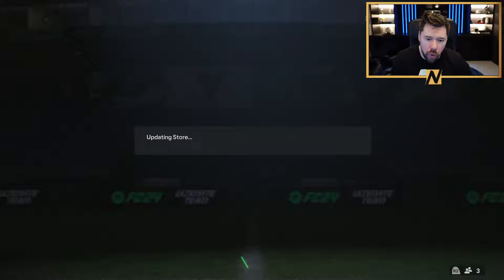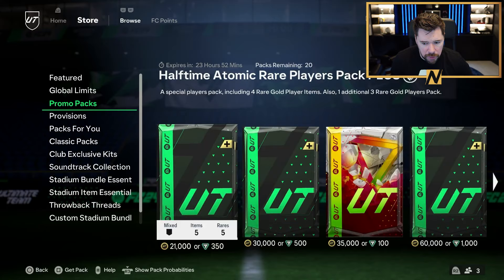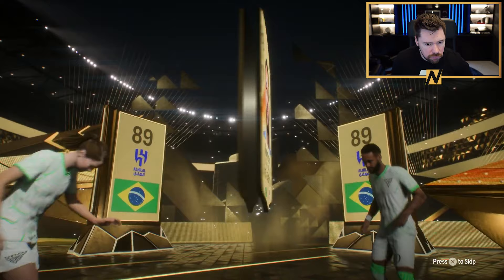In the store we've got the 85-plus pack for free. Then the promo packs — I want the thousand FIFA point pack, 15 rare golds. I'm on EA, give me that Golazo soul — was hoping for Ronaldinho Golazo in it, but it's a double walkout with Hegerberg.